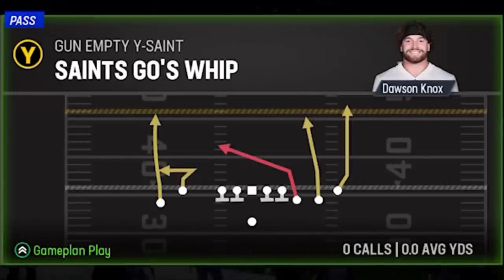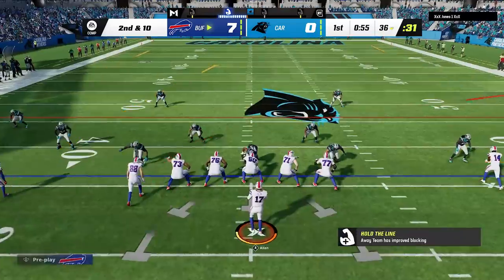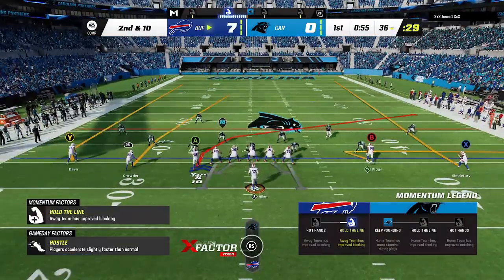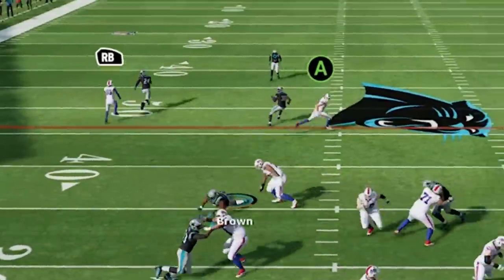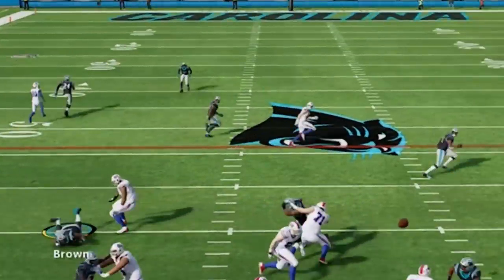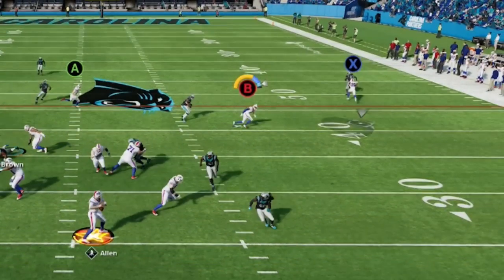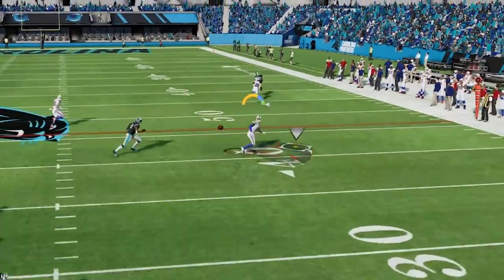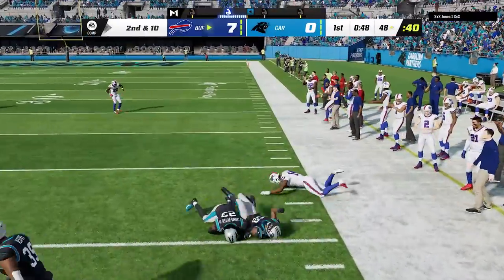Since everybody is running man Cover 1 and man zero, let's show some man-beating plays from this formation. The Saints Goes Whip is probably one of the best man-beating plays in this formation — the B route and the A route both beat man coverage without any adjustments. The A route completely smokes the coverage — middle linebacker, cornerback, I'm not even sure who's covering him — he just gets open right away. The zig is huge against man coverage right now; by the time I throw the football he's got about 10 yards of separation for an easy catch and run.